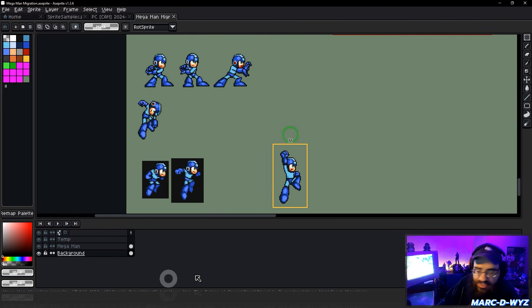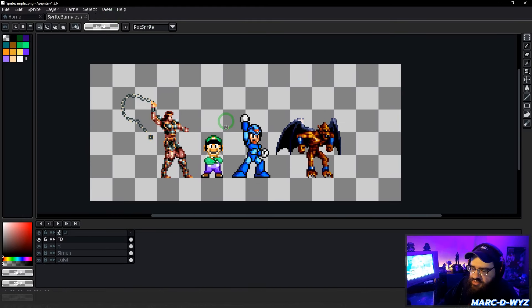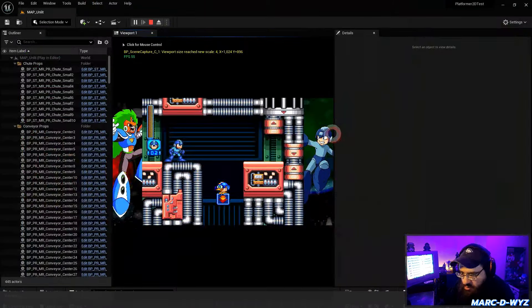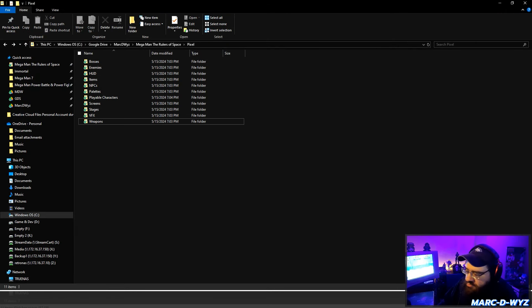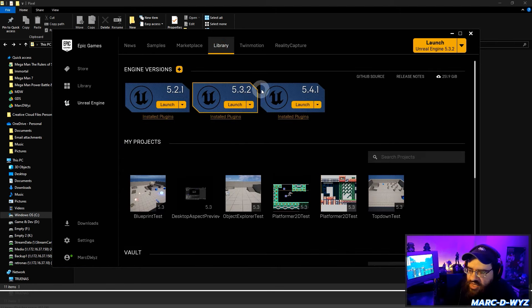I still have to show you guys how to do the correct color correction, so this might be a good segue into that. I'm going to do this on a completely new project file. I haven't tried Unreal 5.4 yet — I've still been using 5.3 and downloaded 5.4 but haven't done anything in it. Let's make a new project file to show this off.